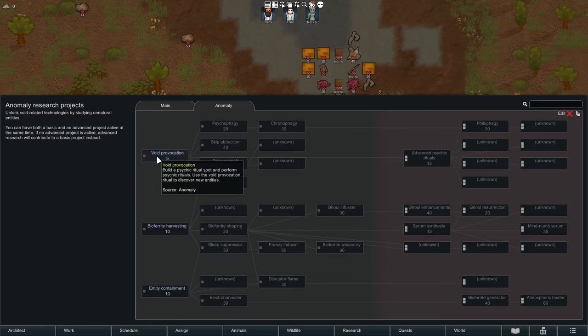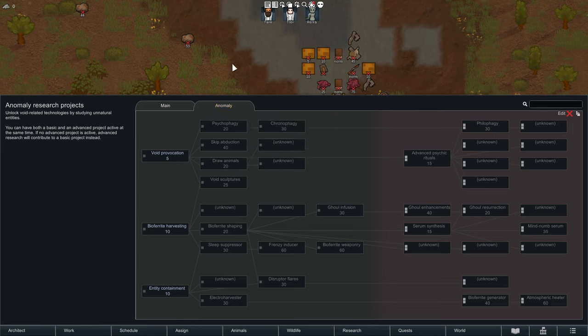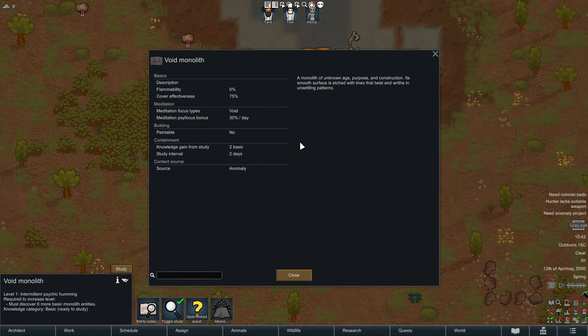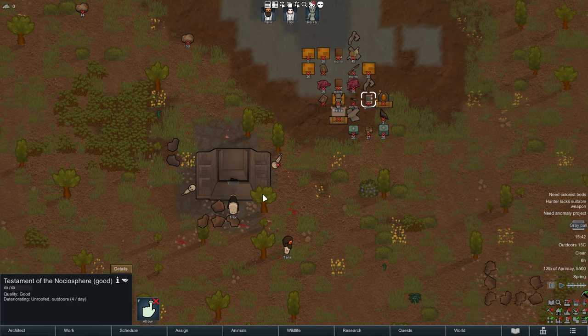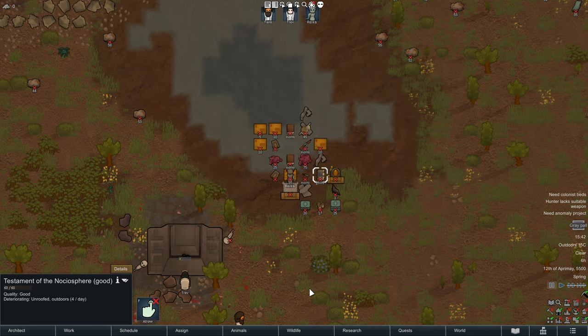The research of Anomaly is done with different research means than your regular research — the numbers are wildly different. One square represents basic Anomaly research and two squares are advanced Anomaly research. Your void monolith can be used for basic research of void stuff. Your colonist's research skill comes into play here, and you can research Anomaly stuff at the monolith from the get-go. You can also research Anomaly stuff out of books — there are some books that allow you to generate specific research points. For example, this book lets us learn the void provocation technology, though it induces mental breaks as a side effect.